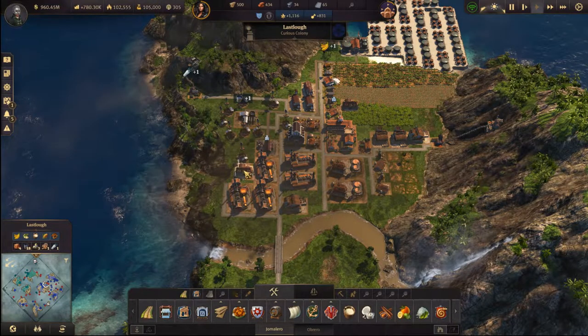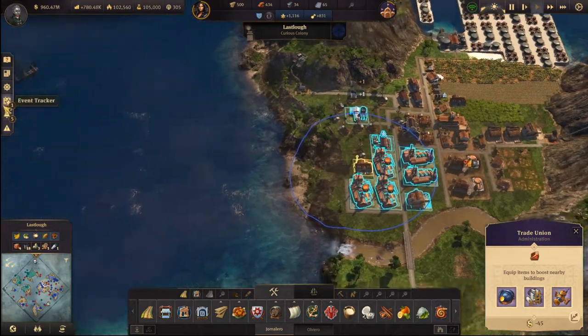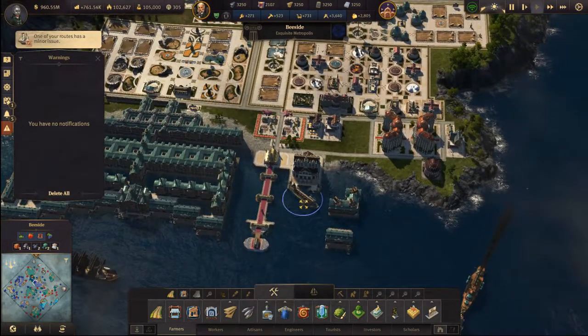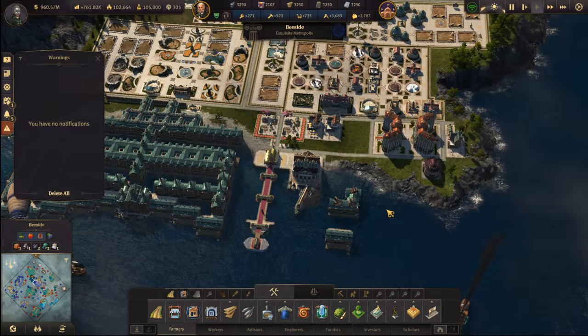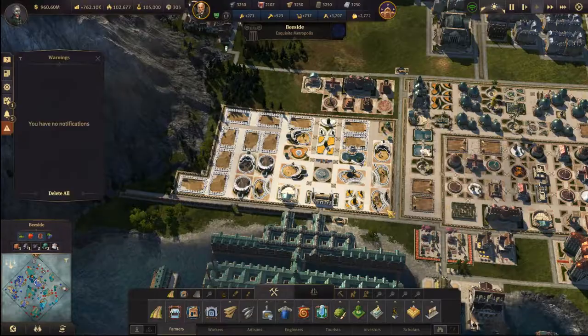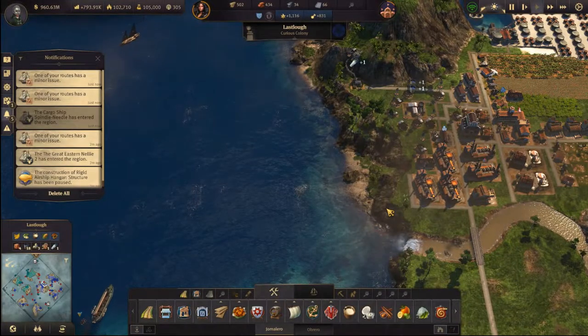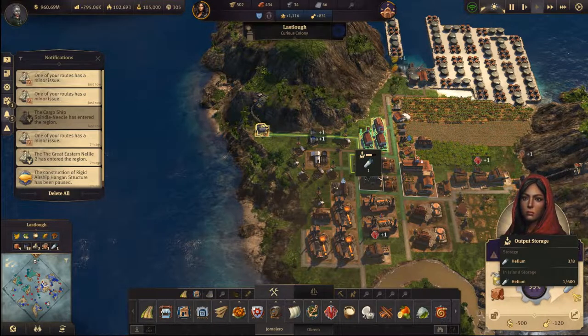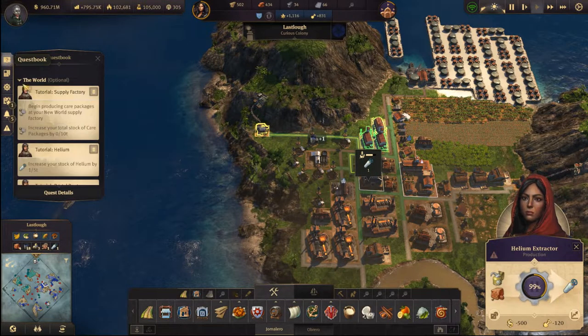Keep pumping those out — love it. And helium has started to come in. So wheat — we need five tons. We'll get five tons, shouldn't take long.